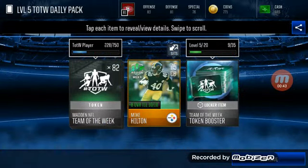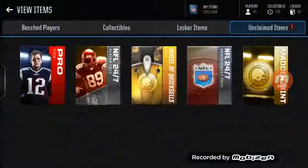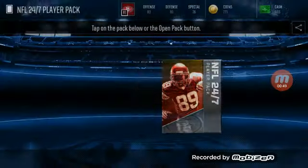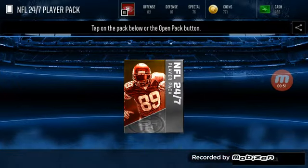We get a 75 overall cornerback, Mike Hilton. Next we're going to be doing this 24-7 player pack.